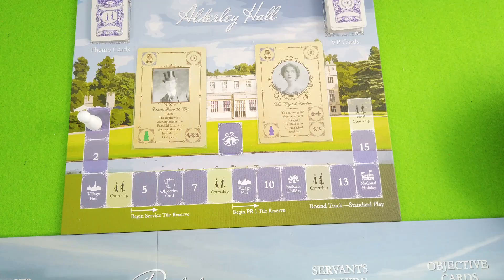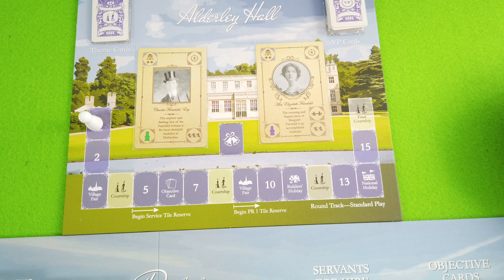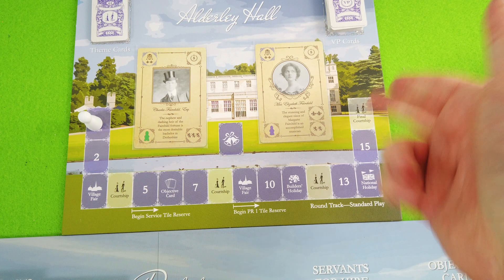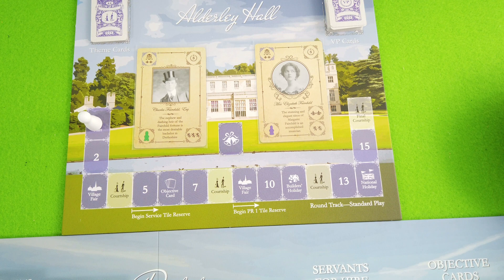Overall we'll play four seasons. Each season consists of three regular rounds, one courtship, and so on. The courtship is only where we compare victory points. At the end of the game we have a final courtship, then we tally up our score — whoever has the most victory points is the most renowned family in Derbyshire. Let's get cracking.